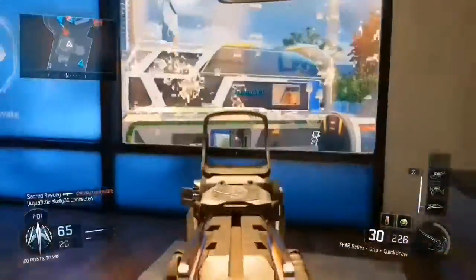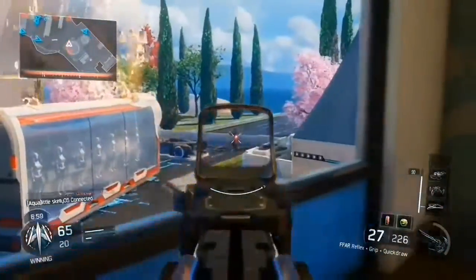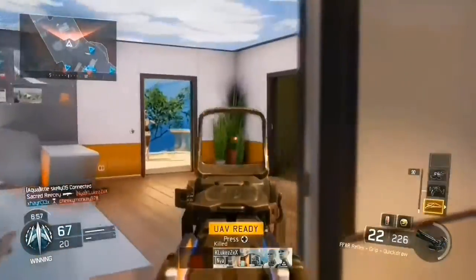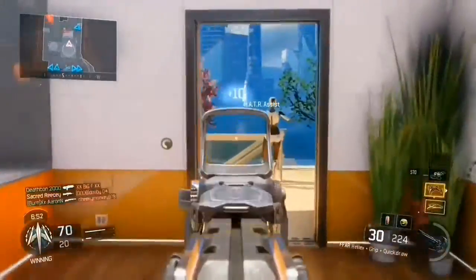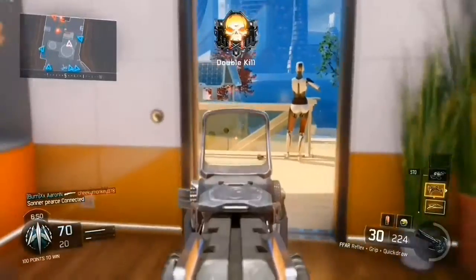The next attachment is Long Barrel. Compared to most assault rifles, the FFAR does not have the best range, so this will help you get farther kills and reduce the sway you'd experience without it.